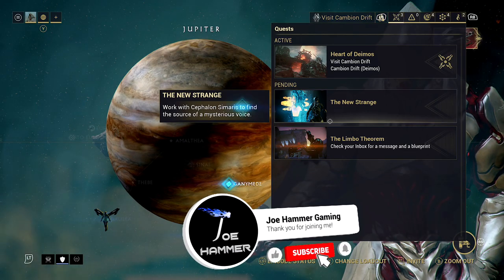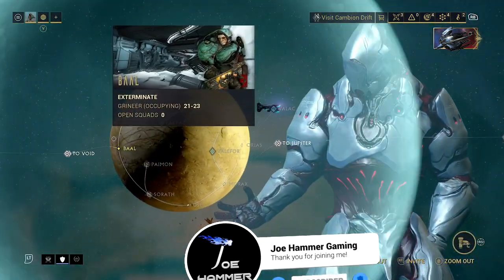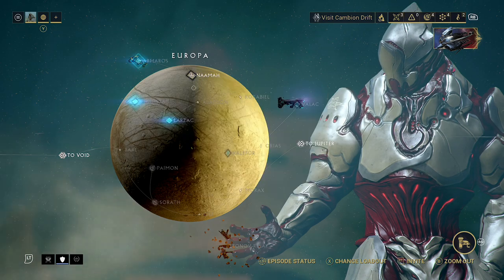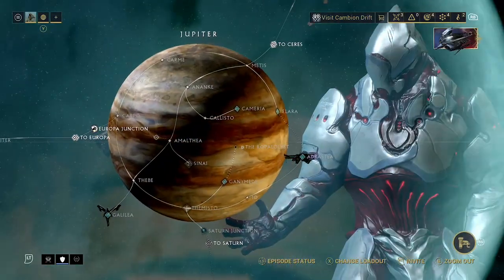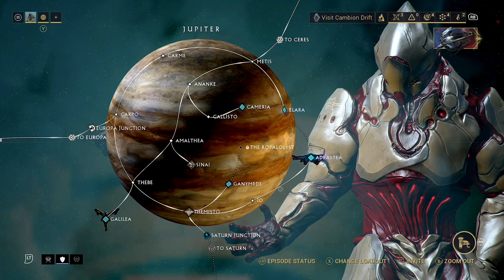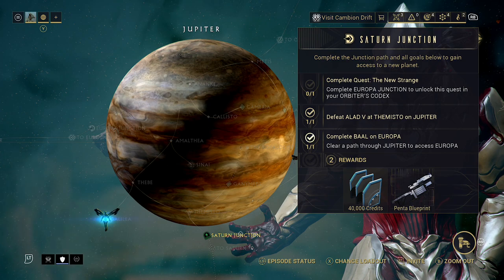The Beginner's Guide series continues, and it's time for us to take on the New Strange. This episode takes place after we got the Nova Warframe. We have access to all of the nodes — I haven't completed them all, but we'll probably end up going through them as fissures and stuff appear. We have access to everything we need, and this is the last thing we need to do before we can go through the Saturn Junction.